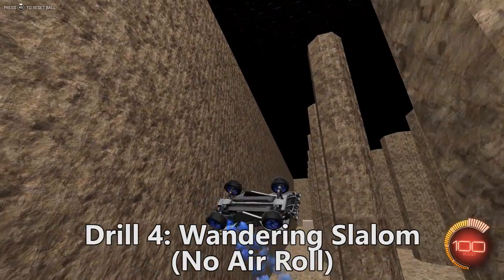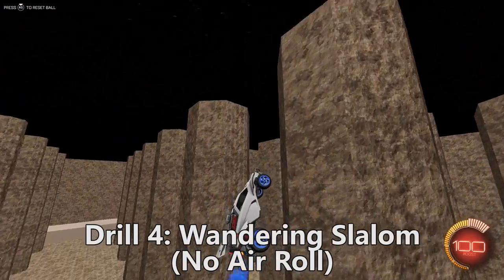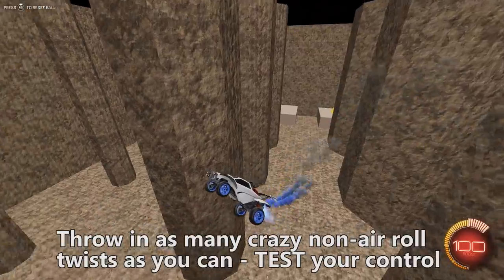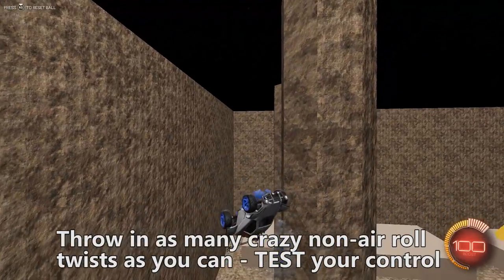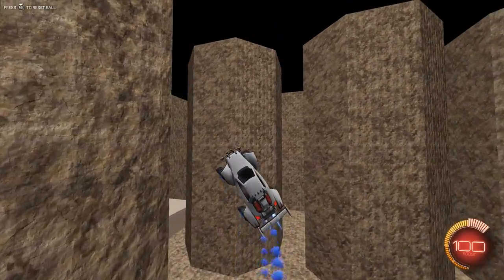Moving on to drill 4: the Wandering Slalom No Aerial. This was one of the warm-up drills in my last car control tutorial. We're gonna try to throw in as many crazy non-aerial twists as you can and truly test your control. Look for those blackout moments and see if you can really express yourself. If you're wanting to do something, can you immediately do it? That's the level we're trying to get to, so this will really push you.